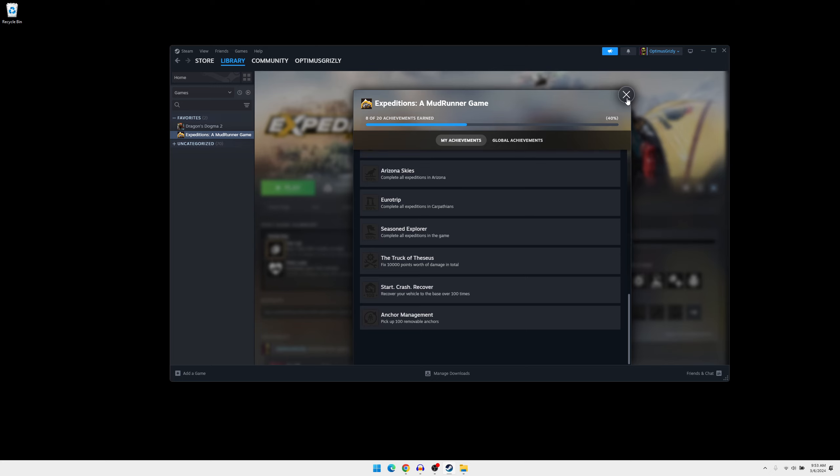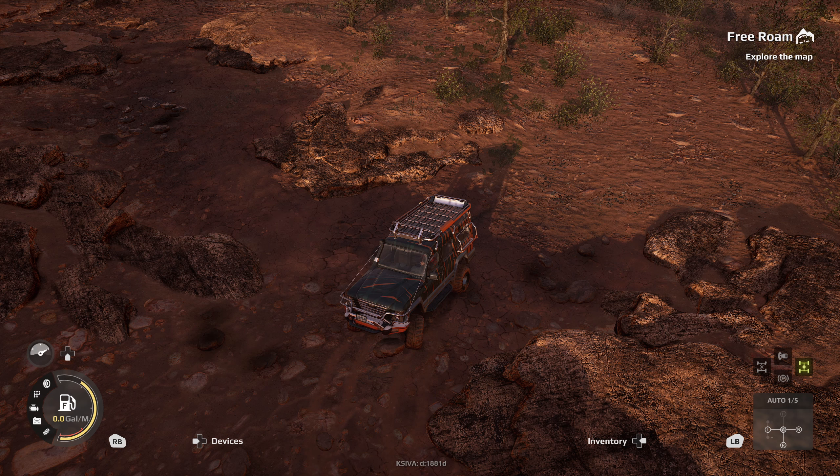Go to your inventory, select the removable anchor, drop it, then use your winch and attach it. If you're on keyboard it's R, on Xbox controller it's B, on PlayStation it's Circle, and on Switch it's A. It'll remove it. Just keep doing this until the achievement pops — I'll speed this up so you don't have to sit through it.